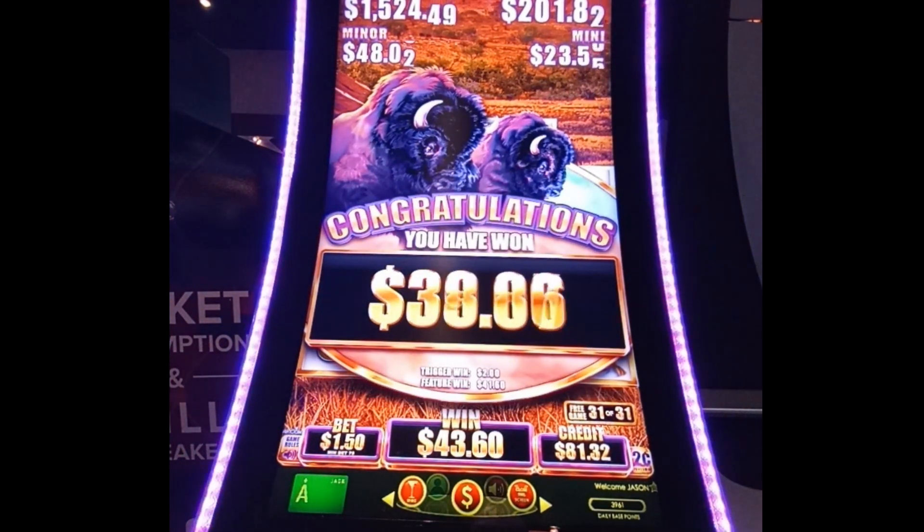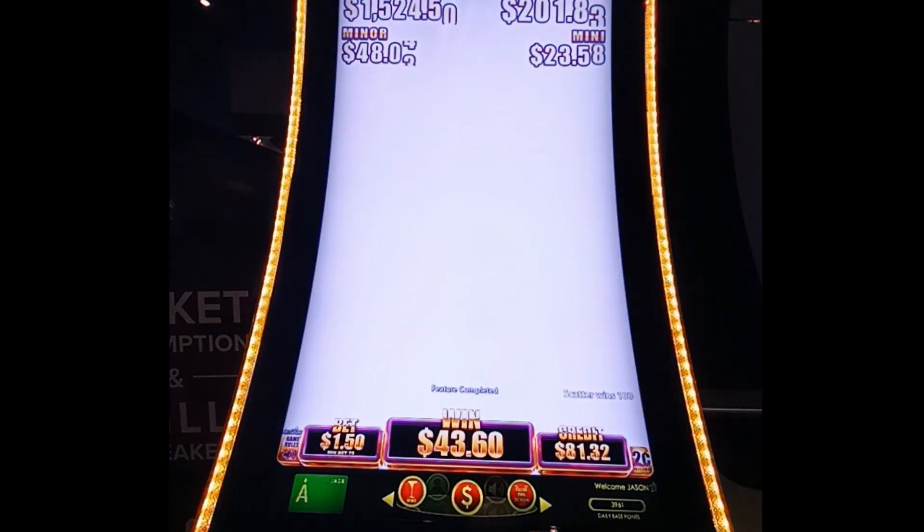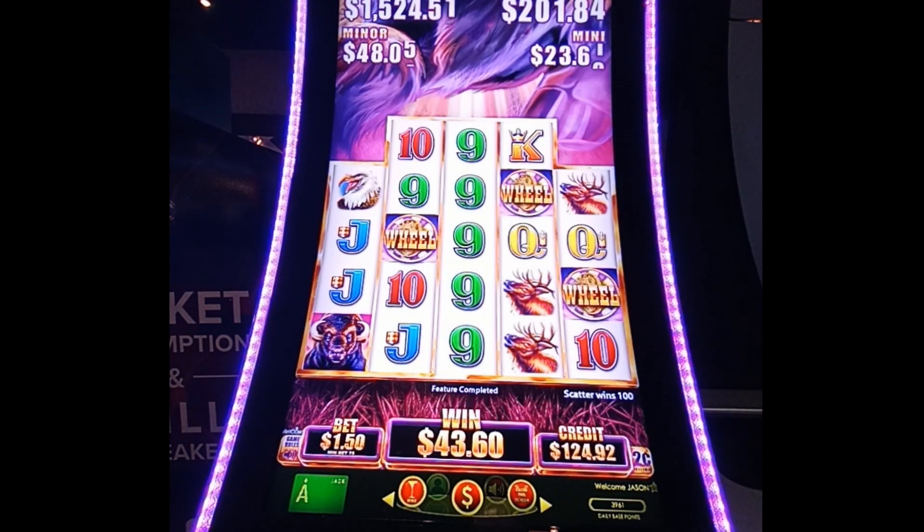It wasn't the greatest bonus, but we walked away with $43.60 — not bad. We started with $100, so we're up about $25. I think that's all I'm going to play on this game. Normally you do a few backup spins to feel it out, but we'll walk away, take the $25, and see what else we can find.